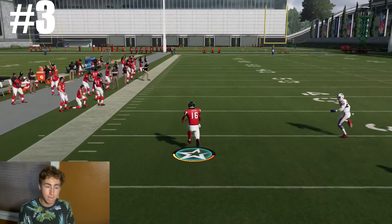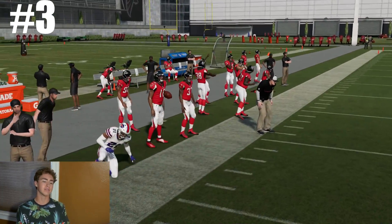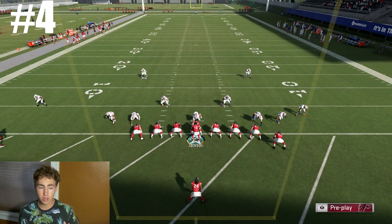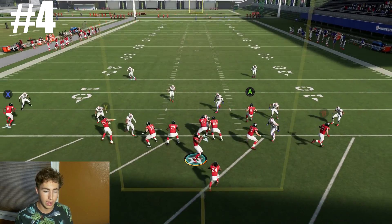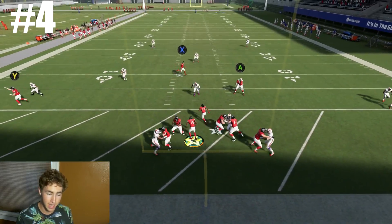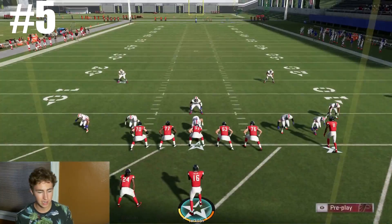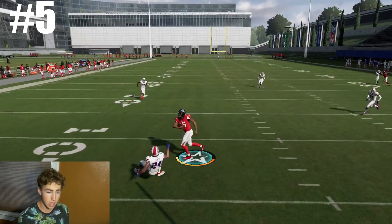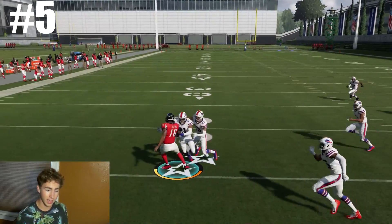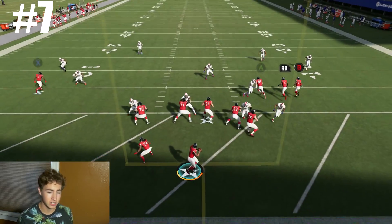There we go with the juke right there — one guy to beat. Can we outrun him on attempt number three? We cannot; he brings us out of bounds. Attempt number four. One of the cool things with Lamar Jackson is his X-Factor ability, so whenever you're usering him in the game he can take off very fast. Attempt number five — they're coming in from the right side, we go left. Break off, break off. Attempt number seven here with Lamar Jackson.